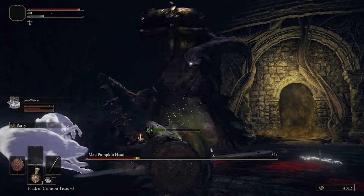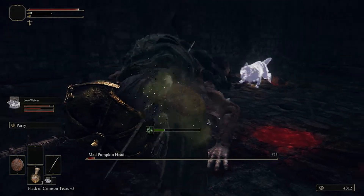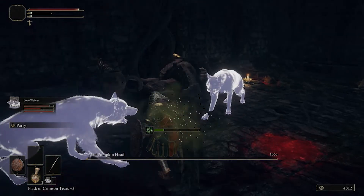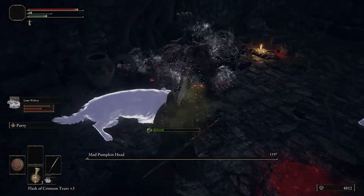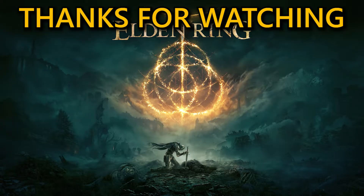That's the Mad Pumpkin Head boss guide done for Elden Ring. I do hope it's helped you find and take down the boss. If it has, please press the like button and let me know down in the comments how you got on. While you're down there, hit the subscribe button and press the notification bell so you won't miss any future uploads. Look after yourselves and we look forward to seeing you back here at Griffin's Gaming Guides.